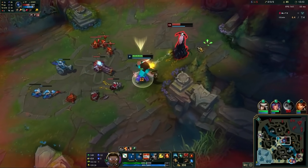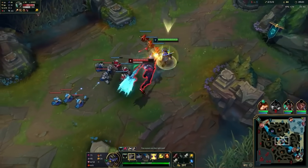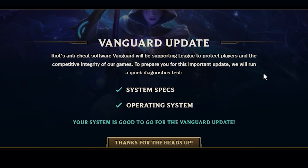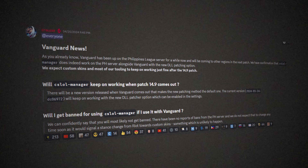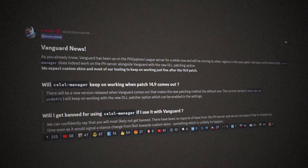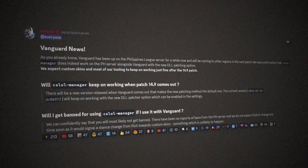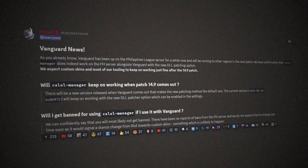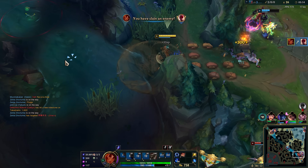One of the biggest issues with Vanguard coming to League is that it would destroy certain parts of the game created by the community. Things like custom skins, which have been around since the game's inception, would be picked up by Vanguard and categorised as third-party programs, making them unsafe to use. Now that the live release of Vanguard is here, custom skins seem to have gotten the all-clear from Riot and they're working fine. Quote: 'We have confirmation that custom skins do indeed work on the Philippines server alongside Vanguard with the new DLL patching option. We expect custom skins and most of our tooling to keep on working just fine after the 14.9 patch. We can confidently say that you will most likely not get banned.' There's been no reports of bans so far from the Philippines server, and we do not expect that to change anytime soon. So far, Vanguard's been out for about a week and there's still no reported cases of someone being banned due to using custom skins, so it seems like they're safer now.